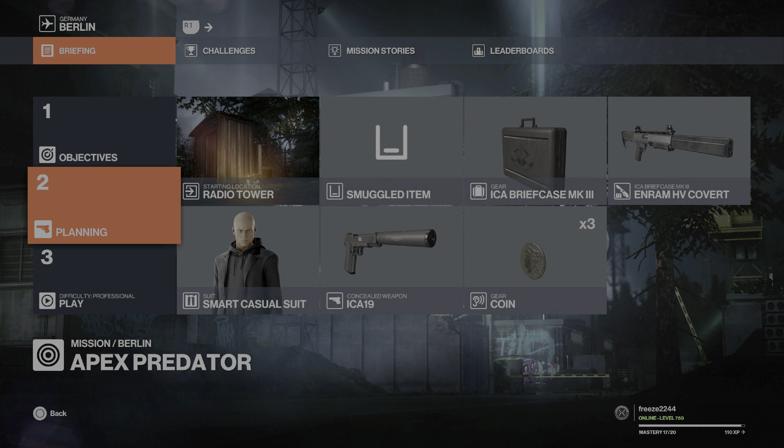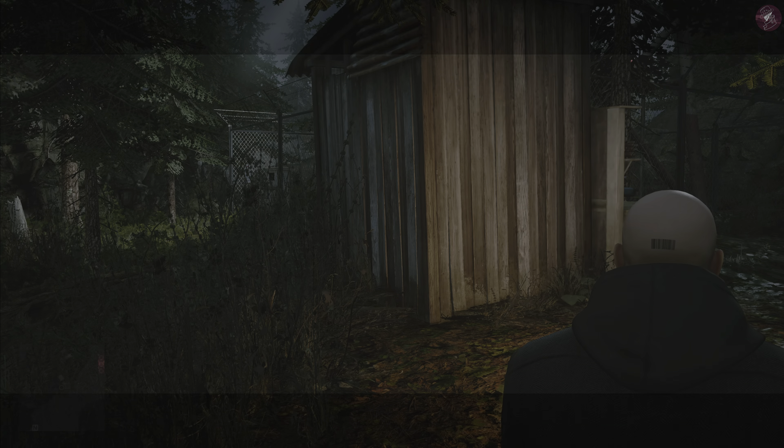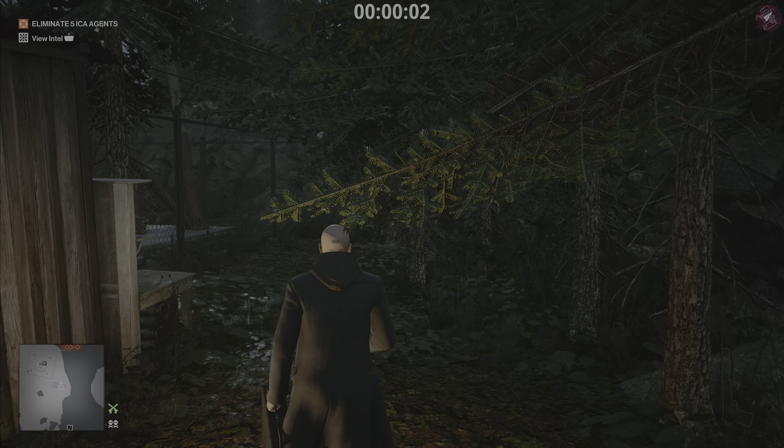We're going to start at the radio tower because it gives us the option to see all the targets on the map. We start off in our suit — it's going to be a low mastery level to get to the radio tower. We're going to bring along the MRAM HV Covert, which is the suppressed shotgun. You can bring along the one from Carpathia Mountains but it's only got four shells, so that's why I'm bringing this. You can unlock this from featured contracts or escalations. Bring it smuggled in your briefcase along with coins and a pistol — that's all you need.